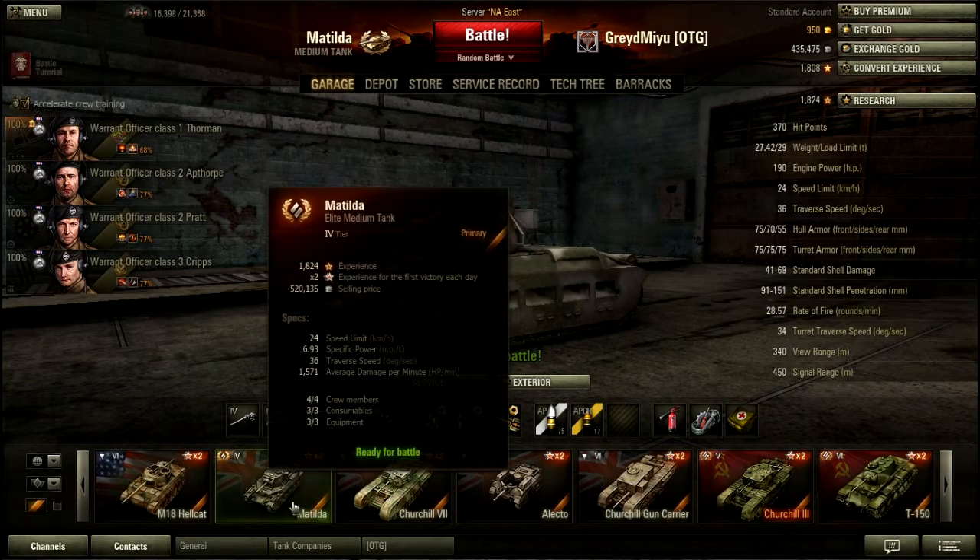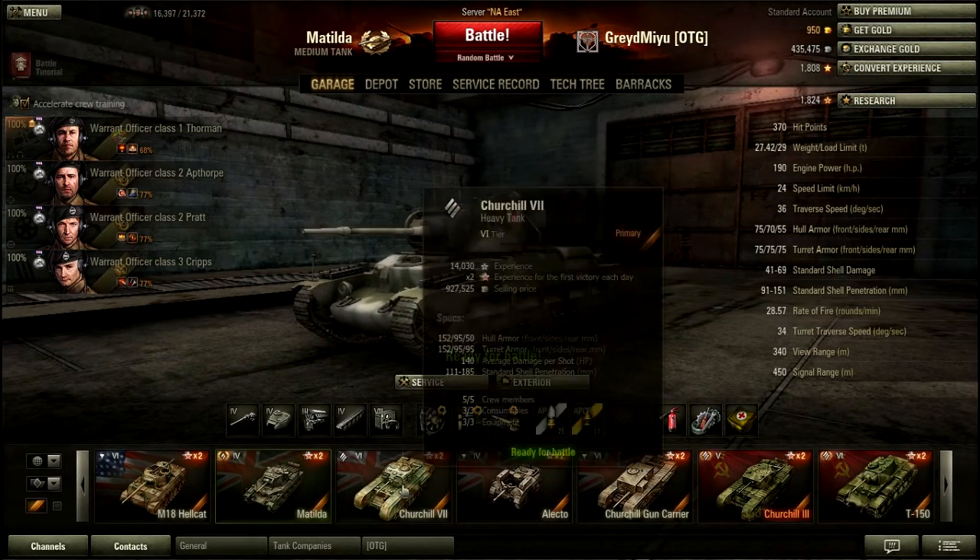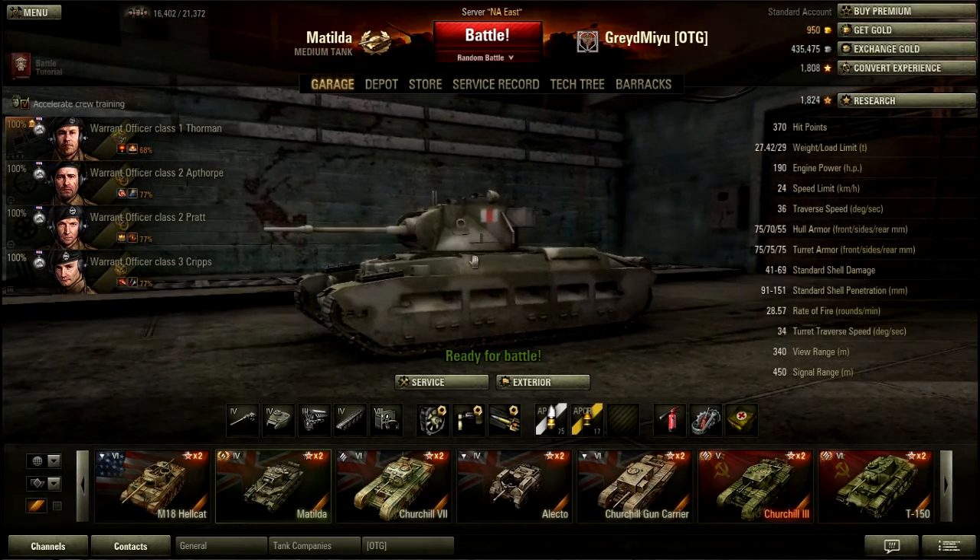Here's my entire British lineup. Here's my Matilda, my absolute favorite tank in this game. Churchill 7, Electo, and the Churchill Gun Carrier. The whole reason I'm recording this video is because I think you gave the Excelsior a bad rap. You've said in the past that your initial impressions of a tank, your initial results in a tank, tend to color how you think about that tank going into the future, and I think that's what's happening here.